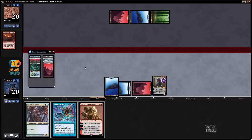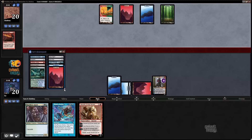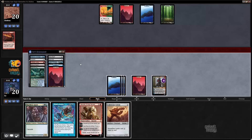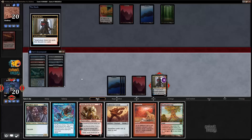Got a Rootbound Crag and a Mox Emerald — let's discard two lands. I can discard Shardless Agent next turn if it comes down to it. I think I'd rather just wait an extra turn. There's the green source! I think I discard Firestorm.